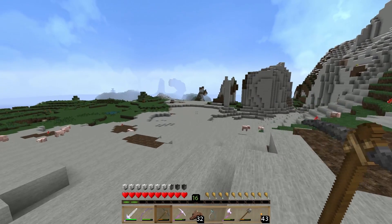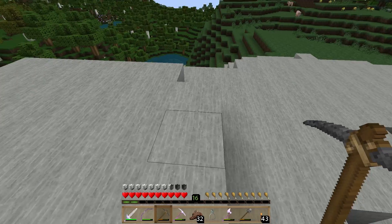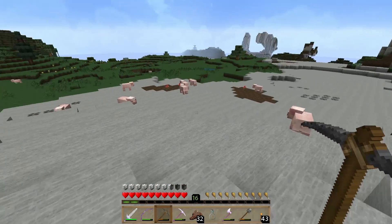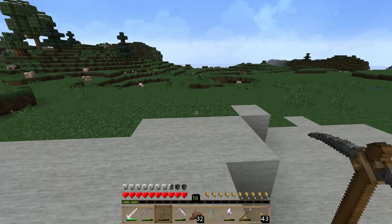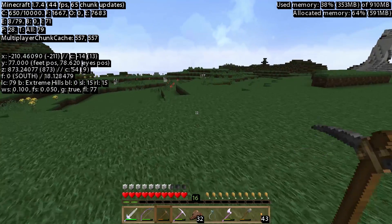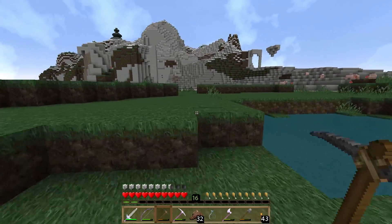This is a weird little biome over here. It's almost like a plains biome but with a bunch of stone. This is actually Extreme Hills, which I can believe. This looks more like plains to me but they're still saying Extreme Hills. So we're going to head over here — the snow is our objective for this episode.